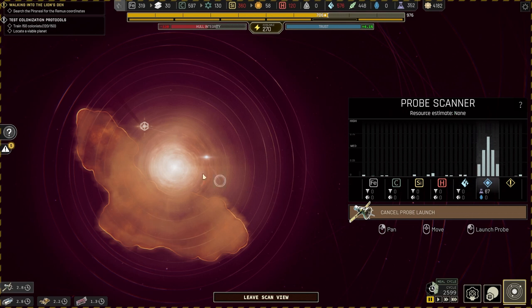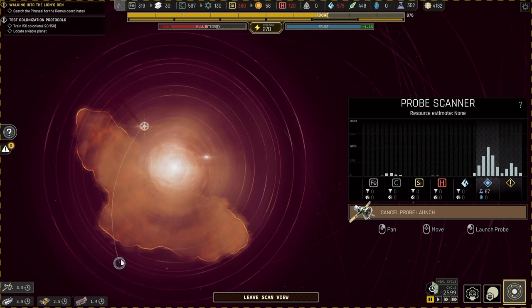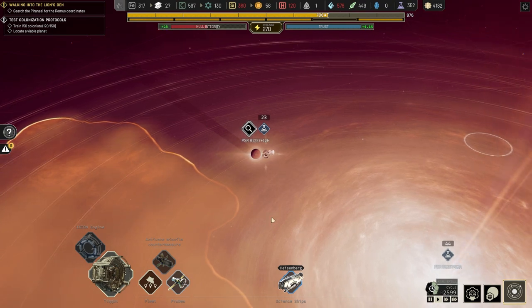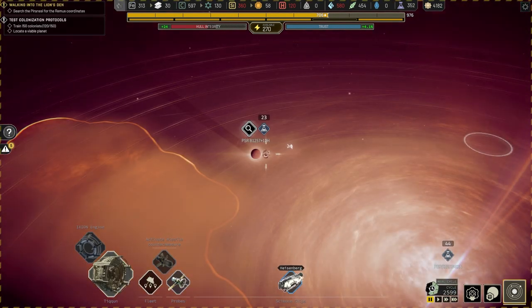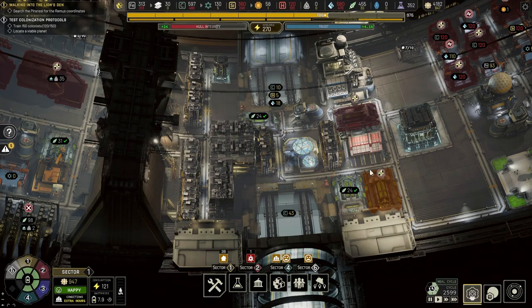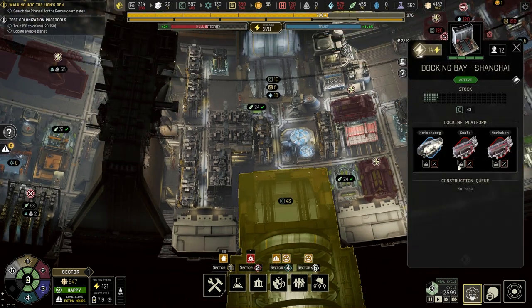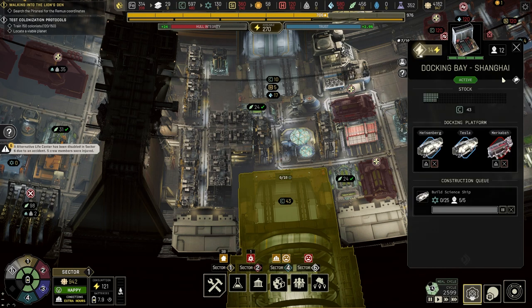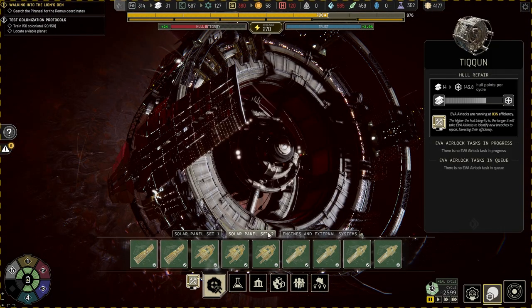We're gonna find some stuff here. There's no iron here - oh wait, there's a bit of iron. We have one mining ship and four cargo ships. I have a science ship - should I have another science ship? Let's see, on deck, build one. We do have some polymer.